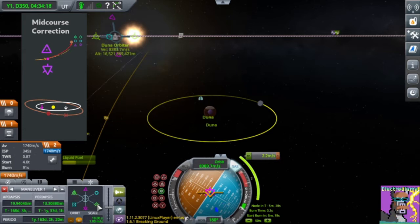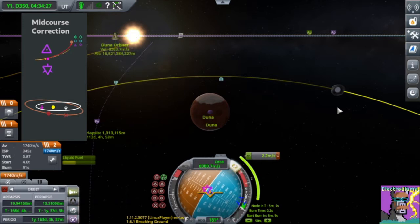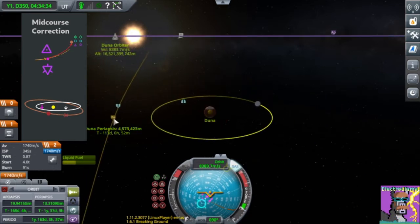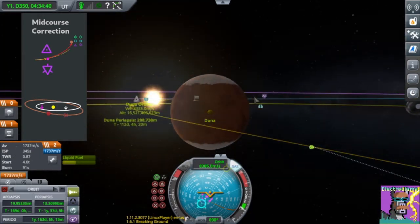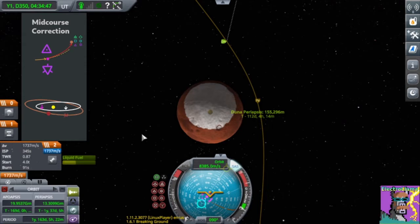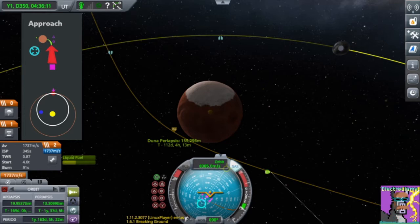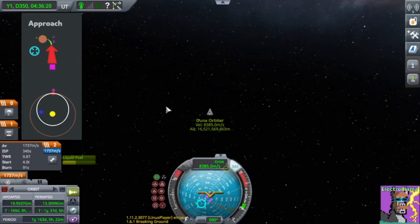We sort of know what direction we want to burn in — we can aim there. Just go ahead and try it. Inclination looks good — we're flying right by the equator on the right side of Duna, so that will be a normal counterclockwise orbit. When you want to focus the view back on the spacecraft, look on your keyboard right next to the one button — that should be the tilde button. Press that and it automatically shifts your view back to your spacecraft.